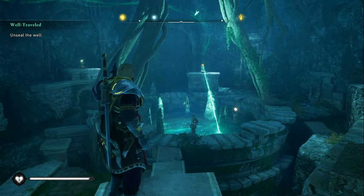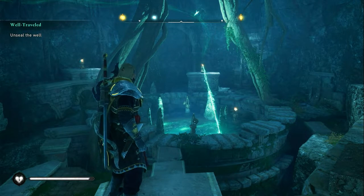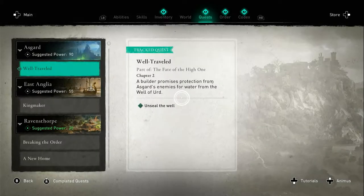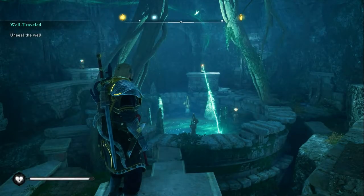If you're struggling with the Unseal the Well puzzle in the Well-Travelled quest series in Asgard — this quest series is called Well-Travelled, part of The Fate of the High One. It's in Chapter Two: a builder promises protection from Asgard's enemies for water from the Well of Urd. Let's have a look at how to solve it.